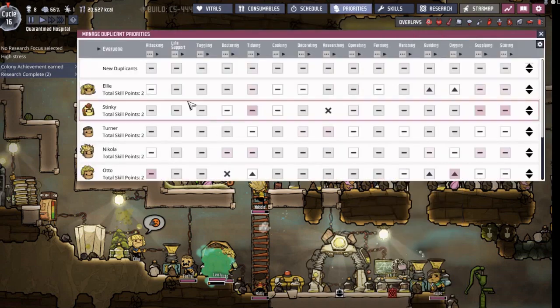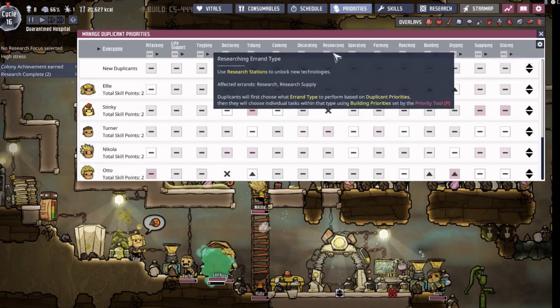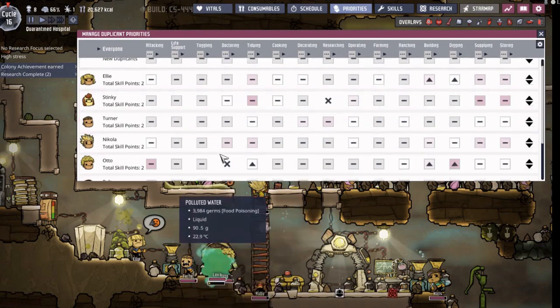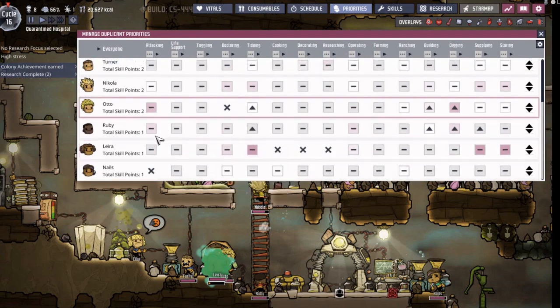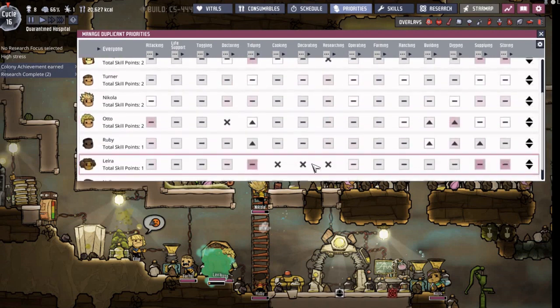You can see the priorities for each duplicant. Like Ellie - she can't farm and she can't operate anything, though she can do pretty much other things. This guy is stinky and basically can't do any kind of research - he's more like a hillbilly. Otto can do a bunch of other stuff but he can't be a doctor or fix people up. And this lady can't cook, can't decorate, can't research. Every one of your people that you print out will have certain traits and features they excel at and things they're bad at.